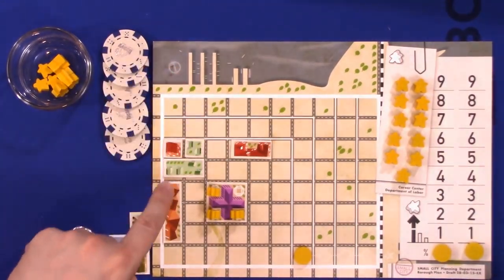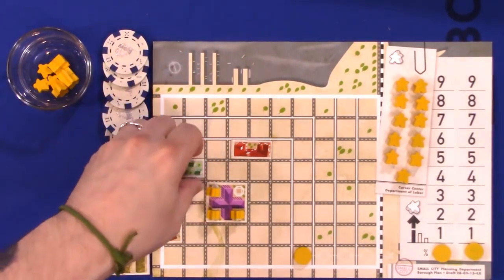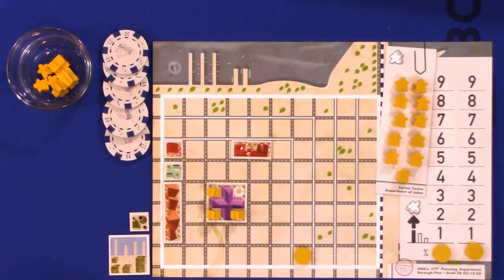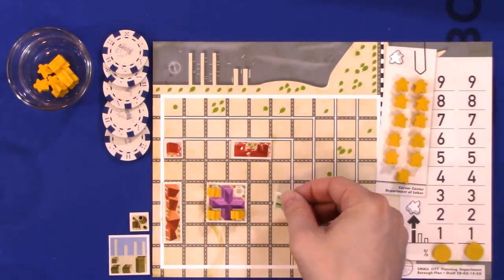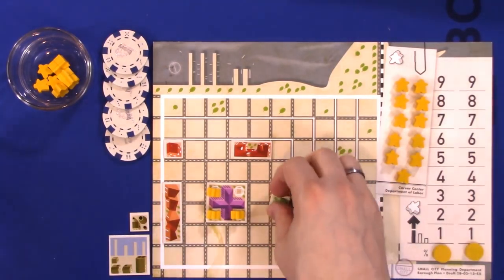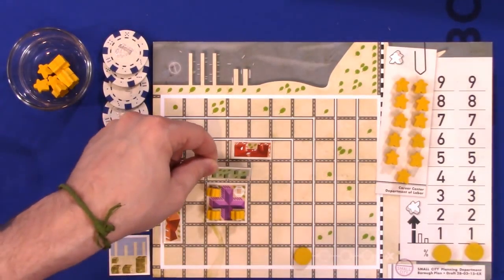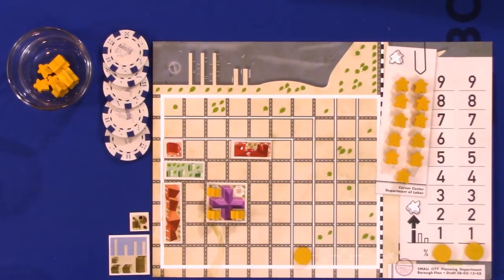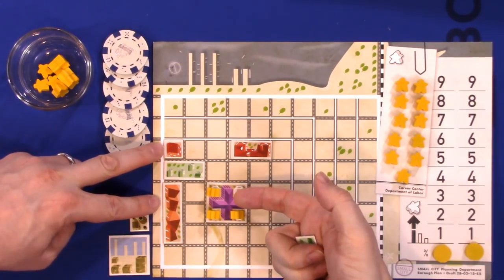To build a level two residential zone — meaning a two-space tile — you need two cultural buildings touching it. Edward could pay two dollars and place it right there because there are two cultural buildings touching that location — actually three, if you count the city hall — so you could even build a level three. But you might choose to underbuild for reasons related to upgrades.